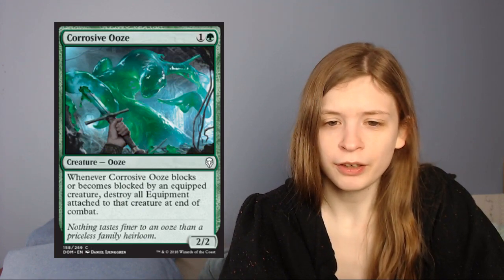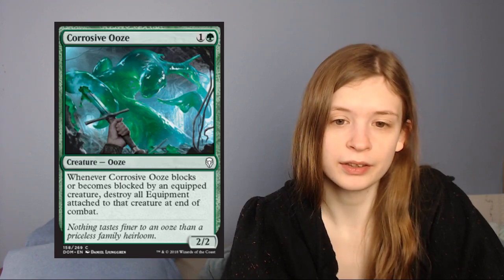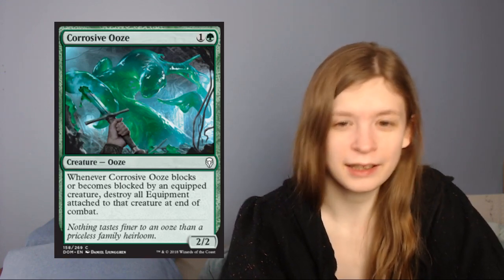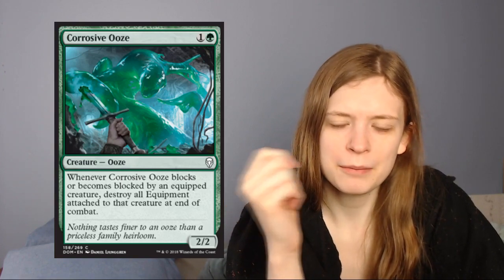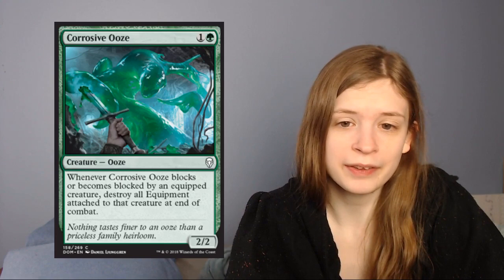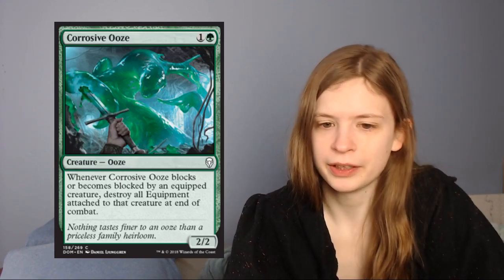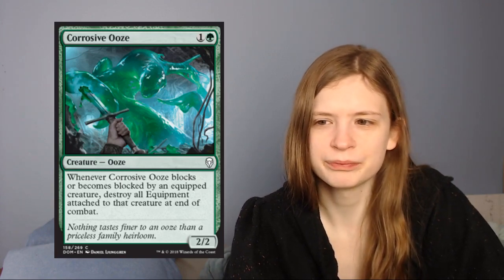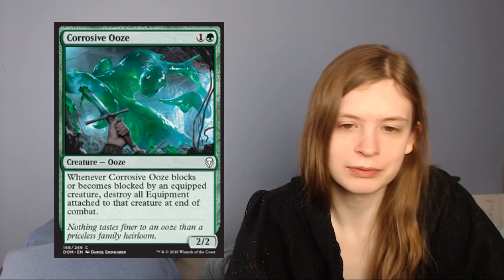Next up is Corrosive Ooze. It's one green for a 2/2 that says: whenever it blocks or becomes blocked by an equipped creature, destroy all equipment attached to that creature at end of combat. At baseline it's a 2/2 for 2, which is fine. And if you're playing against a red-white equipment and auras deck, it can really mess them up. If you're not in that matchup it's just a 2/2 for 2, which is playable but not great. It's also one you can bring in from the sideboard. The thing is, a lot of times when it's blocking an equipped creature, it isn't going to survive that combat — you're kind of trading it for the equipment, which is situational — but it does have a 2/2 body, which other disenchant effects don't have.